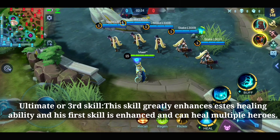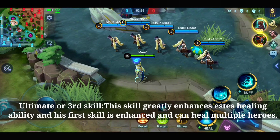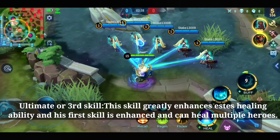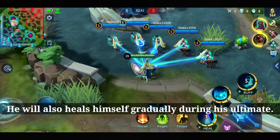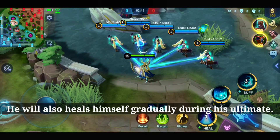The ultimate or third skill greatly enhances Estus's healing ability, which is similar to his first skill, but here he can literally heal himself and his teammates at the same time all together.